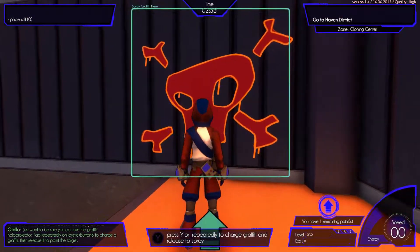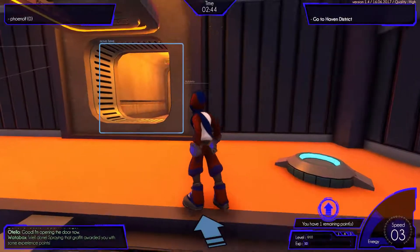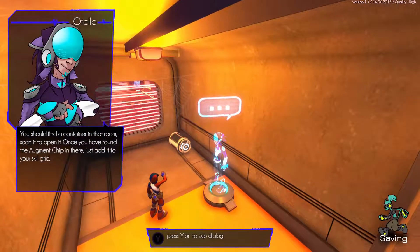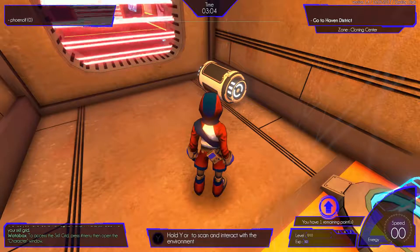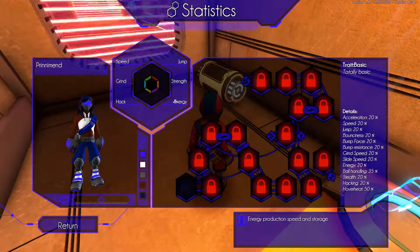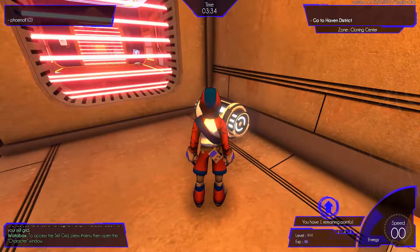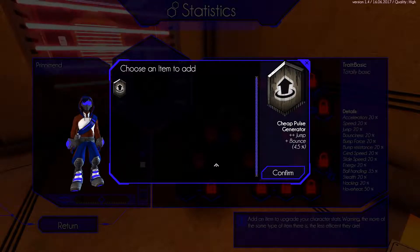So you just spray the graffiti here — boop — and you get a nice little XP. Expect me to accidentally press this a lot; it will get annoying. Since we're at level zero and we have one vacant space, we use chips to improve the character's stats, and each character has their own chip mapping. We scan this and we get a pulse generator, which improves our jumping. So we click on the empty space, click on this and confirm.